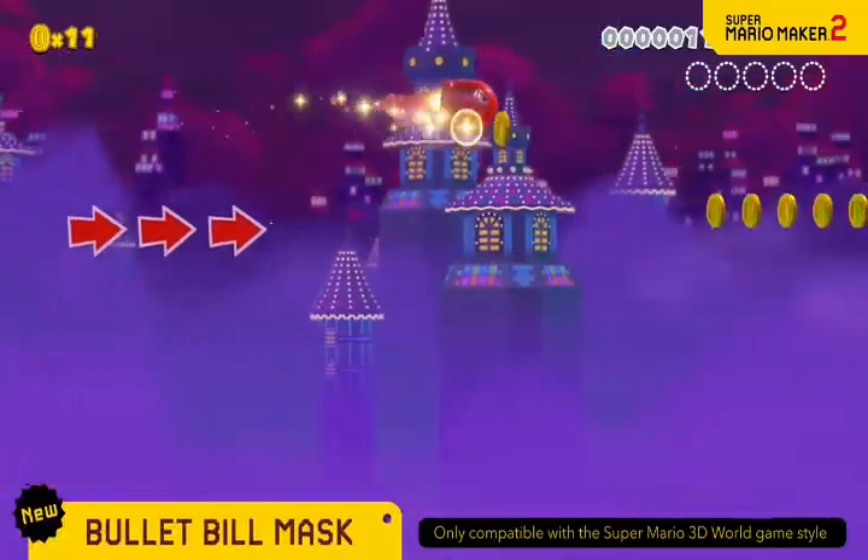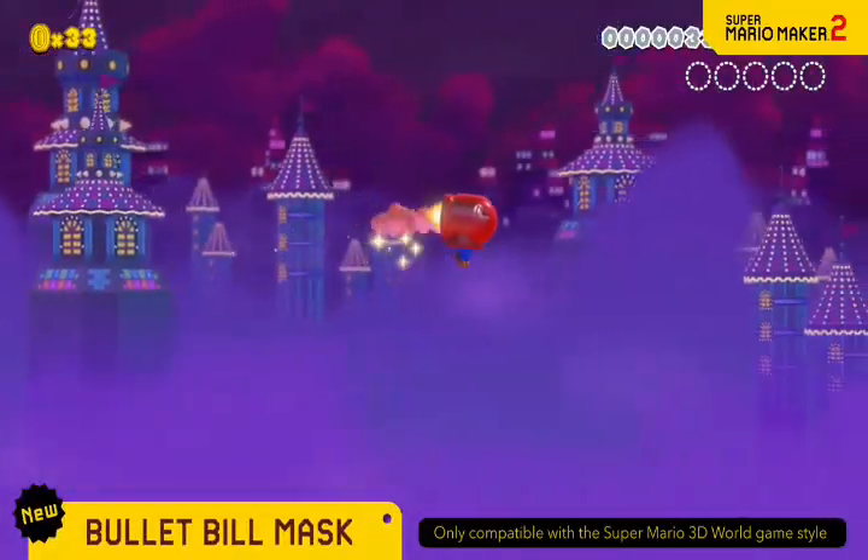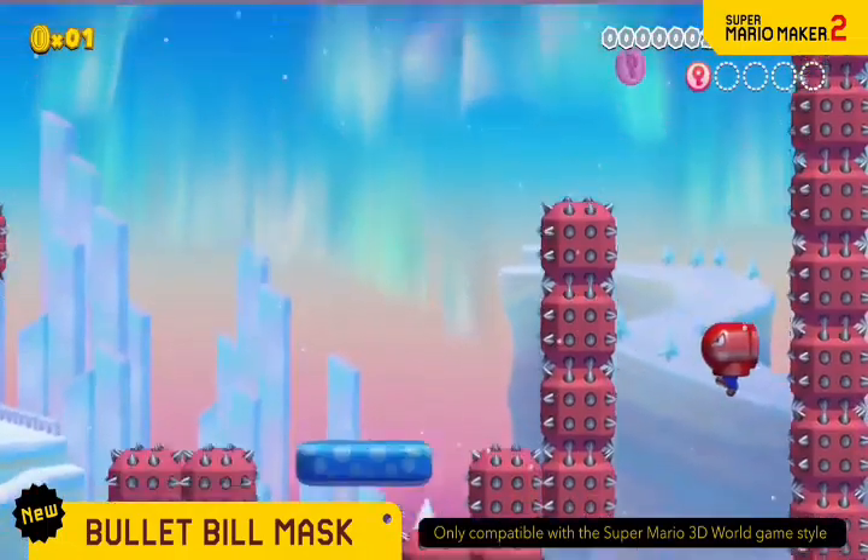Don the Bullet Bill Mask to gain the power of horizontal flight. Fly as much as you'd like while time remains.